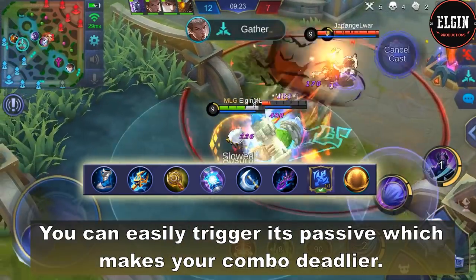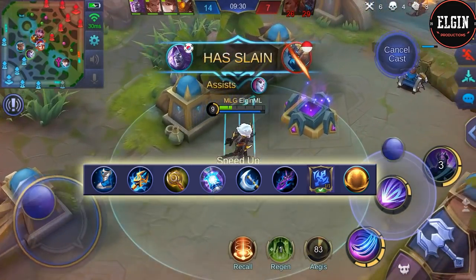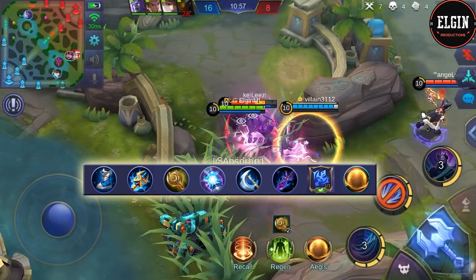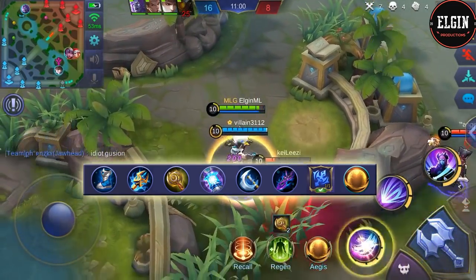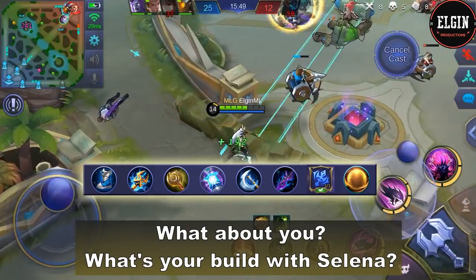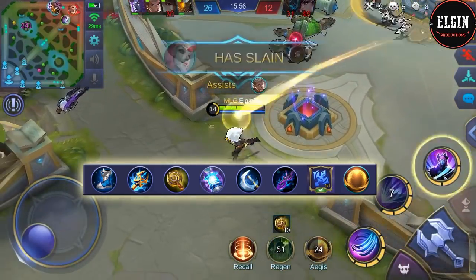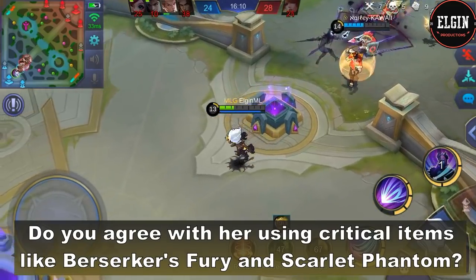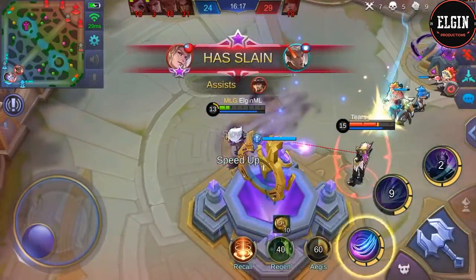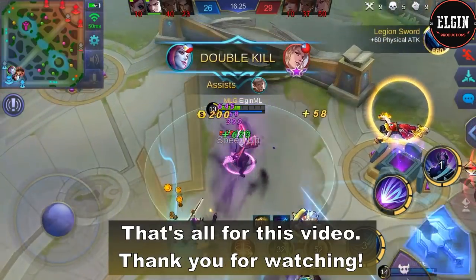Request backup. You have slain an enemy. An enemy has been slain. Initiate retreat. Mega kill! An enemy has been slain. You have slain an enemy. Sure, they're an ugly team — Double kill!